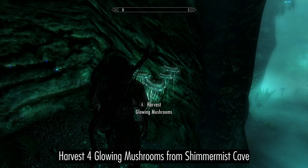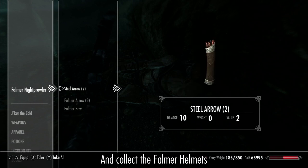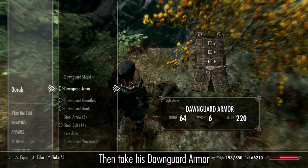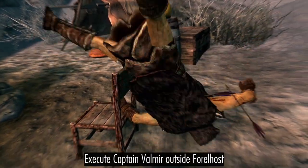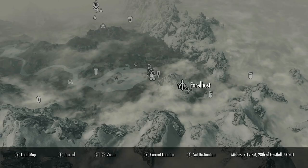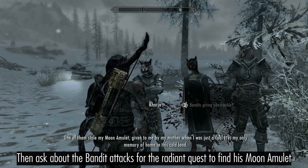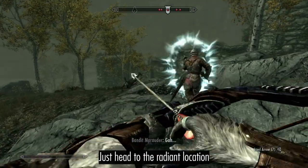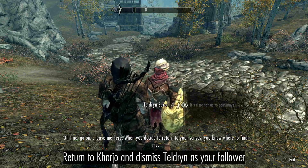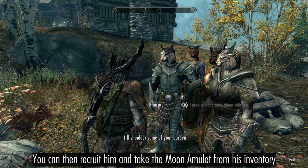Stop by Shimmermist Cave and harvest some more Glowing Mushrooms. Finish off the Falmer, then grab their Falmer helmets. Drop in on the Dawnguard and kill Durak as he trains outside the fort so you can take his Dawnguard armor. Climb up to Forelhost and execute Captain Valmir so you can take his Stormcloak Officer helmet, boots, and bracers — if he isn't wearing the Stormcloak gear, you'll have to complete his mission and clear the ruins first. Find a Khajiit outside either Dawnstar or Riften and ask him about the bandits. He'll give you a quest to retrieve his Moon Amulet from a radiant location, so head there, kill the bandits, and retrieve the amulet. Return to the Khajiit and dismiss Teldryn, then give the amulet to the Khajiit, unlocking him as a follower. You can then recruit him and take the unique amulet from his inventory.